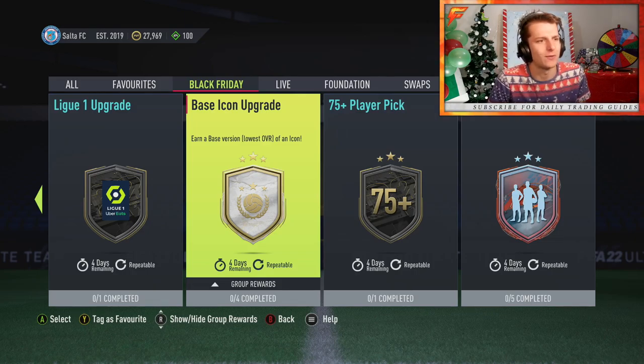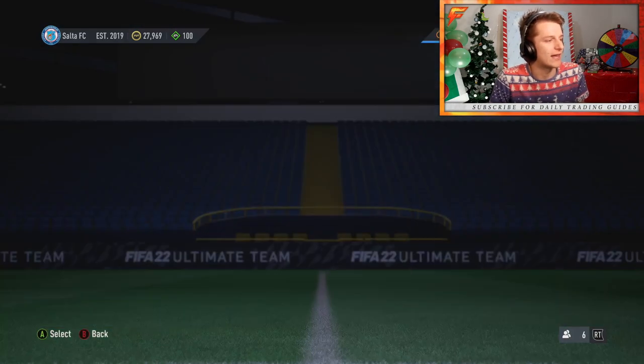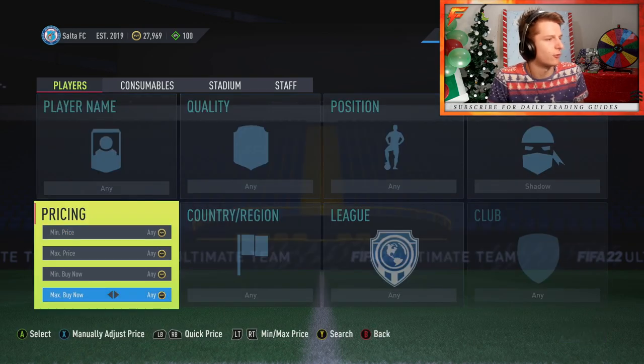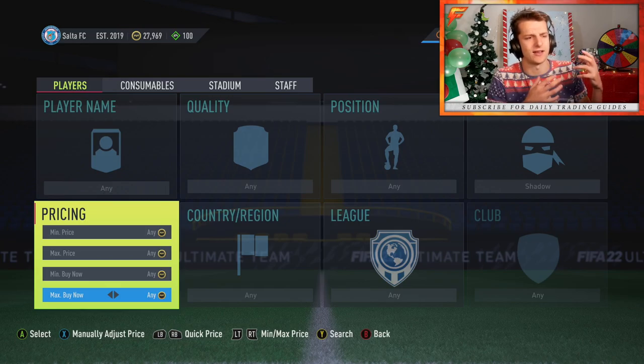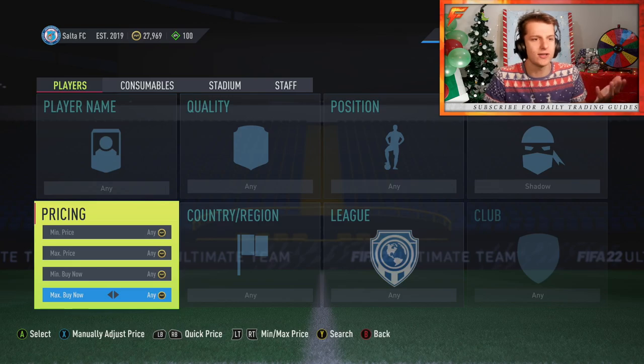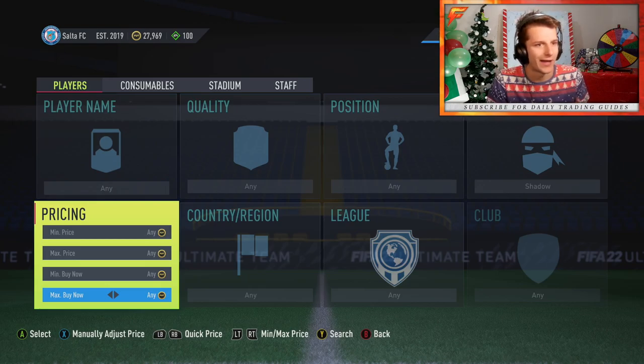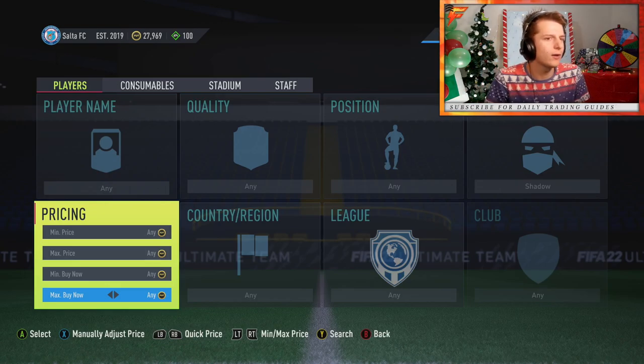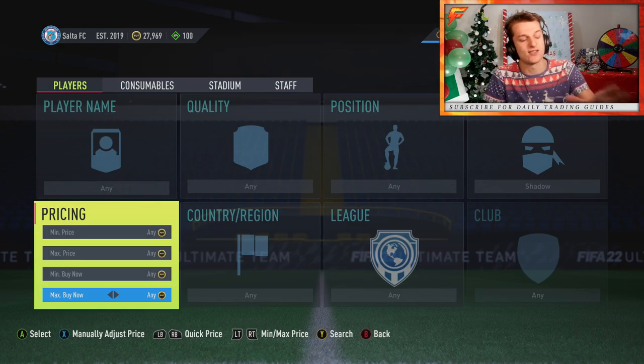Step one of learning the shadow market is actually doing the method itself, but you've got to be content with something. To set the filter - this is the next-gen filter - we're going to trade with gold cards with shadow. The premise is that a shadow chemistry star is about 4k, so it can add good value to a player. But a lot of people apply the shadow chemistry star along with an expensive position changer, then go to list them and forget they put the shadow on them. Some players only sell for 500-600 coins more with shadow.